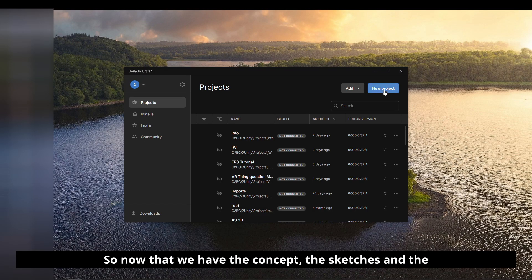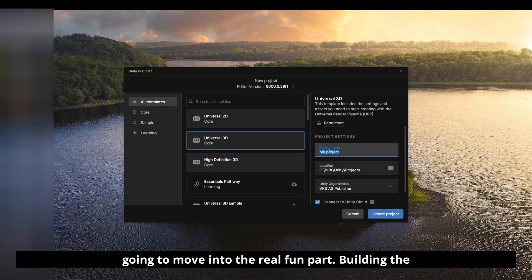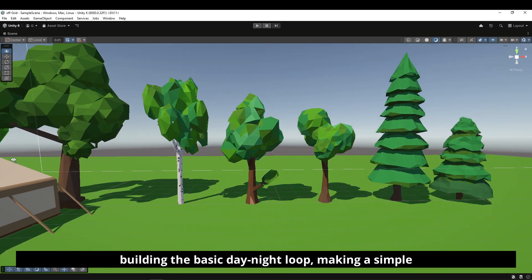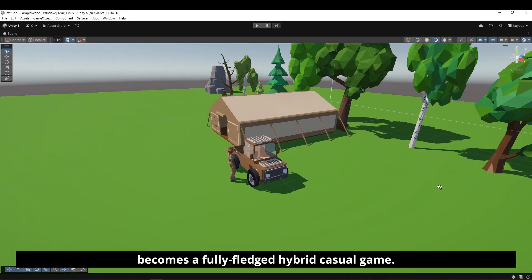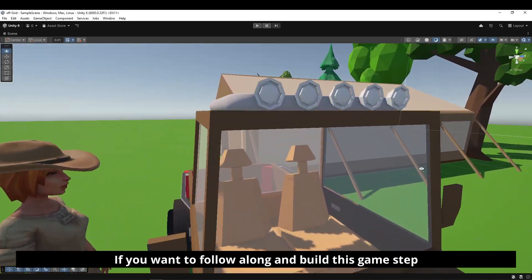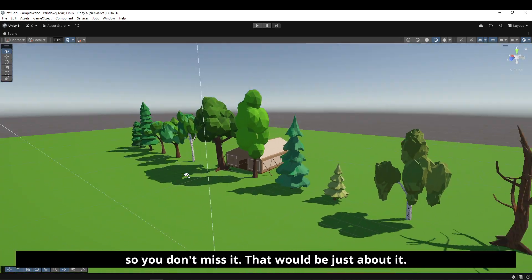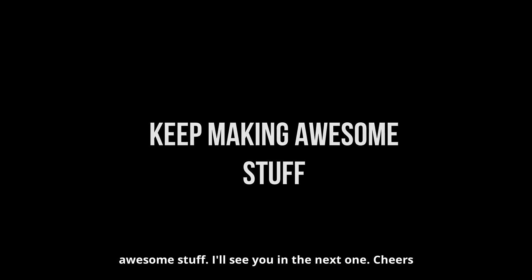Now that we have the concept, the sketches, and the game loop defined, in the next video we are going to move into the real fun part. We'll be building the actual prototype inside Unity — starting by creating the player, setting up resource nodes, building the basic day-night loop, making a simple clock, and slowly layering the systems until it becomes a fully fledged hybrid casual game. If you want to follow along and build this game step by step, make sure to subscribe and hit that bell so you don't miss it. Thanks for watching, and remember — keep making awesome stuff. I'll see you in the next one. Cheers and peace.